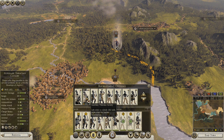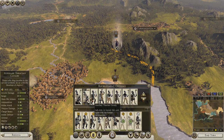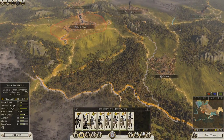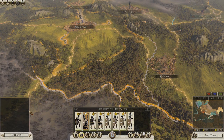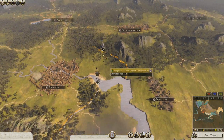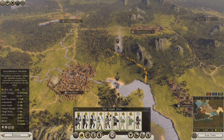We won't get the auxiliary spear horsemen. Let me check real quick. They are cheaper — what's the word? For the monthly or per turn cost — the upkeep. The upkeep is what I'm going to need.